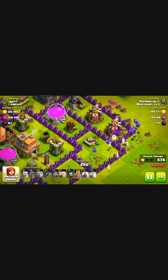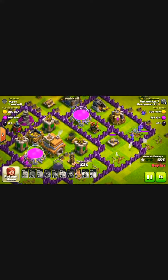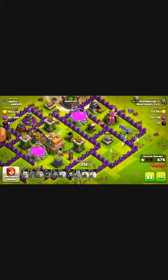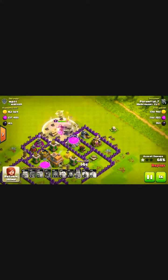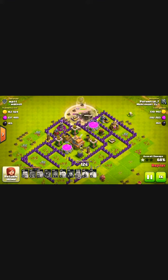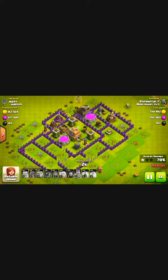Since my Minions just destroyed the cannon on the right side and successfully got through the elixir collector on the right side, and since my Barbarian troop is the only troop left and has just completely destroyed the clan castle and the cannon on the top — and will obviously try to get through the wall — but since we already got most of the loot, at this point I'll just quit.